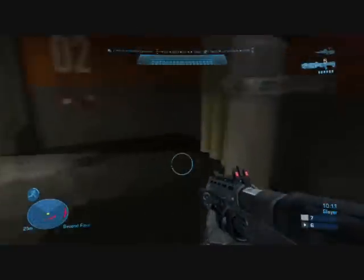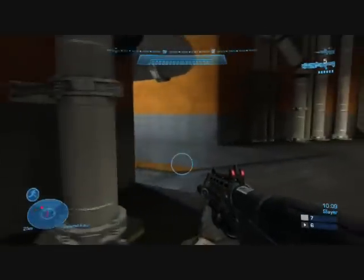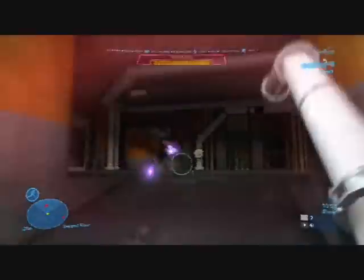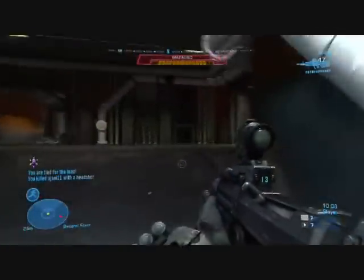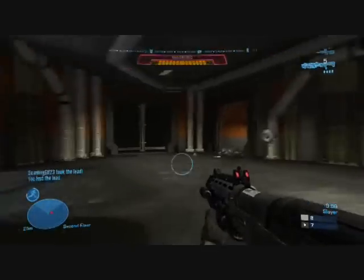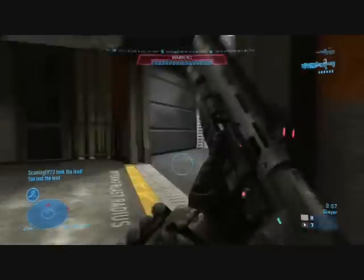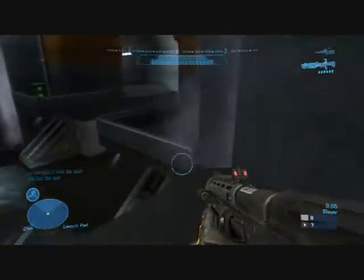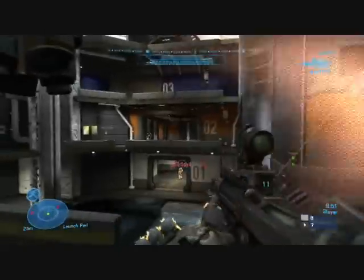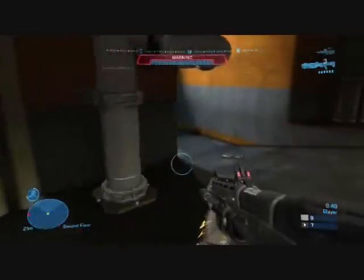Doing a nice job of looking at the radar, noticing this guy — bloody needler. The best way to avoid the needler, I've found, is to keep jumping around, because if you strafe the needler's going to chase you, so I would just jump around against that. I'm getting AR'd here, so I have to back off a bit.